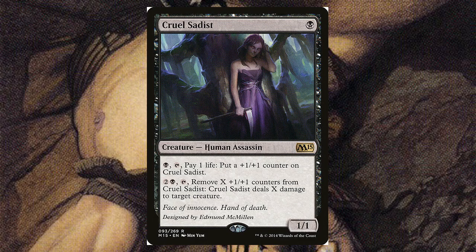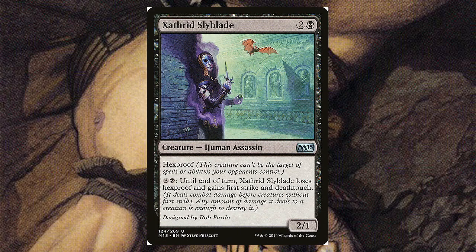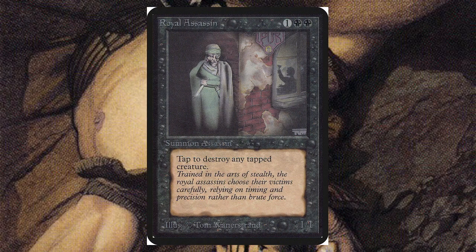Zathras's Sly Blade — for two and a black, it's a 2/1 with hexproof, which is actually pretty good for black. For three and a black until end of turn, it loses hexproof and gains first strike and deathtouch. So you pay the ability and it becomes visible — leaping in for the attack — but it loses hexproof because it's no longer hidden. Pretty cool flavor-mechanical design.